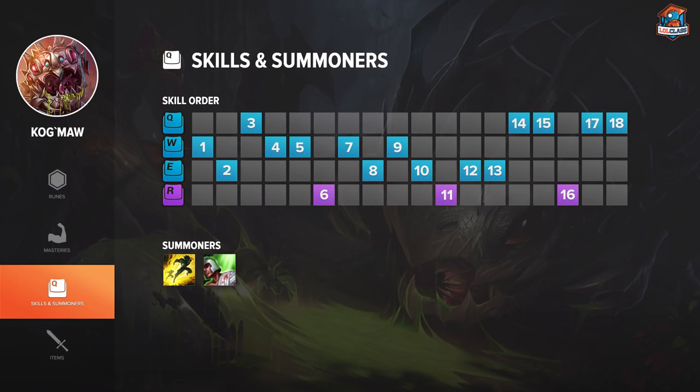At level 1, you want to skill W because you need the range and damage in lane. At level 2, I skill E, and at level 3, I skill Q, because 2 points in W makes little to no difference, whereas points in Q can make the difference.